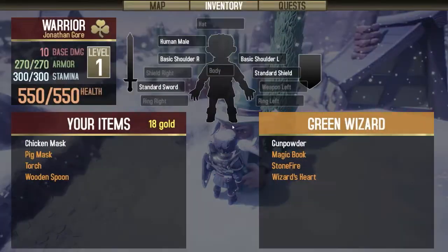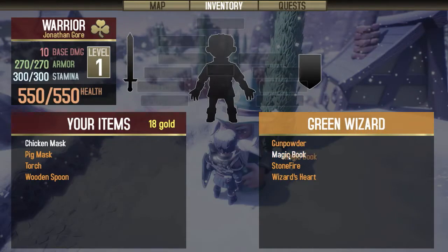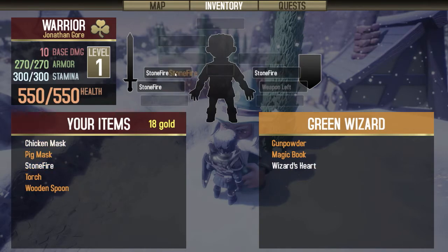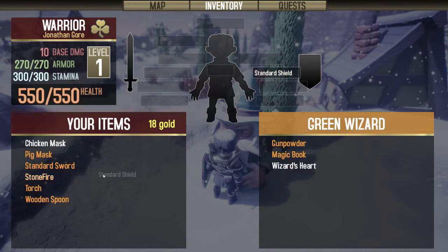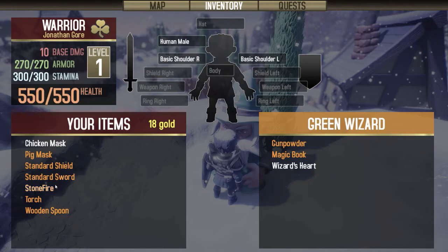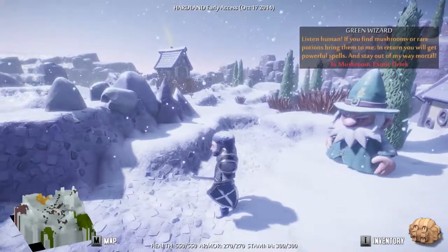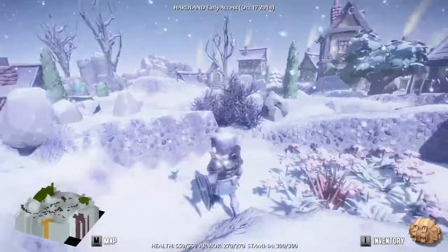Now, some NPCs will actually be able to trade with you. Stone fire - ooh. Right now I don't actually believe there's gold you can use. Don't care about that. Let's equip our stone fire if we can. Doesn't seem like we can actually equip everything in the game yet. Equip that, and equip our shield. So that's the questing.